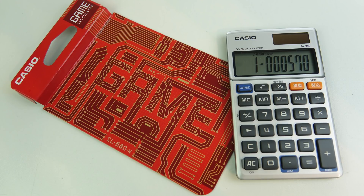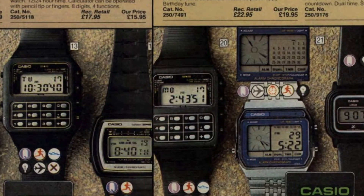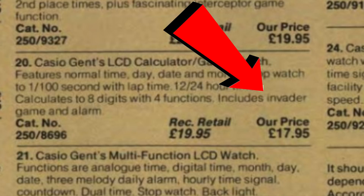Here's a really quick video that might bring some memories back from the early 1980s if you're old enough. In 1982 my friend turned up to school wearing one of these — a Casio calculator watch. That doesn't seem too exciting, but his new watch included an Invader game, which really got the imagination going at the time.